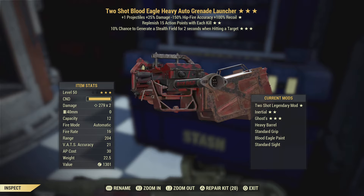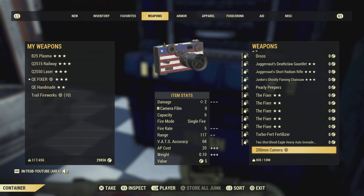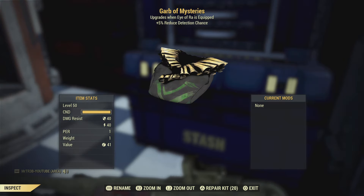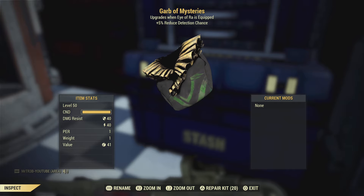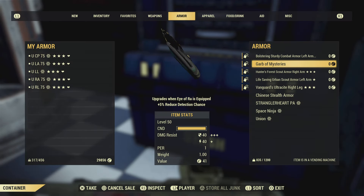There's a pretty good grenade launcher that was given to me. We've also got some armor with a Gob of Mysteries paint, which is rareish in the game — it looks good on your camp ally, whether male or female.